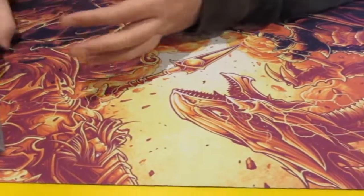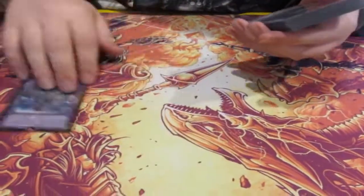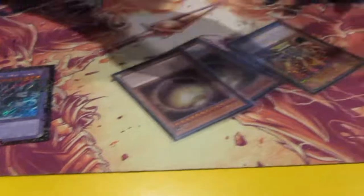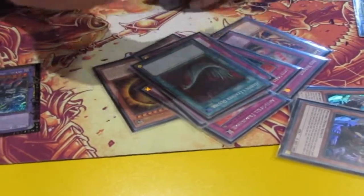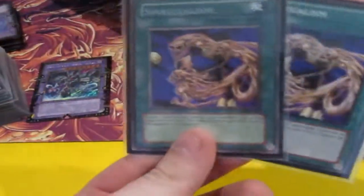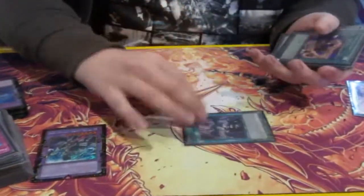And then my current side deck — this may change. I'm playing one Draco and Echo. A lot of people play Zombie World at the moment to stop Telemans, so that's the perfect out. Two Sphere, one Lava, two Ghost Oga, one Red Reboot, two Anti-Spell, Sulek, Metanoise, one Harpies. And this is probably my favourite card at the moment in the side: Spiritualism — can't be negated, bounces to hand. Excellent to start in an overtime game.